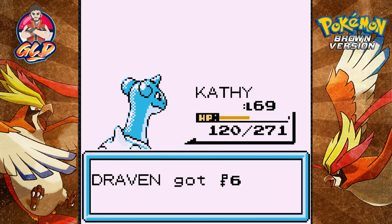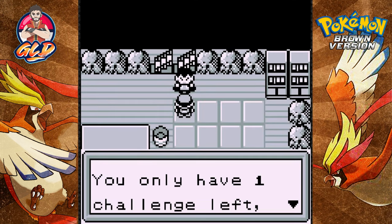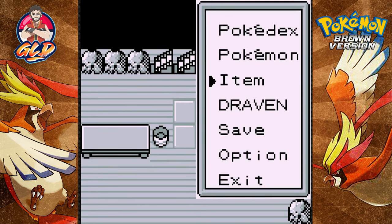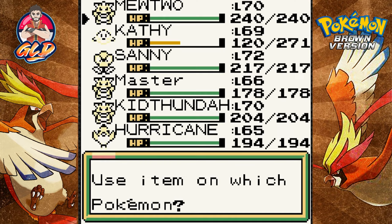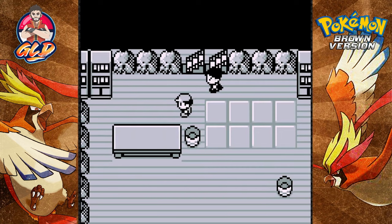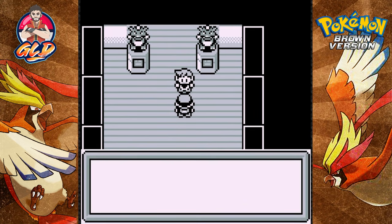We defeated Drake! 'You beat me — congratulations, you only have one challenge left, go upstairs.' I don't know who the challenge is so I'll heal my Pokemon. Wait — do we have a rival? I kind of feel like we did. There's our rival — it's Mira!